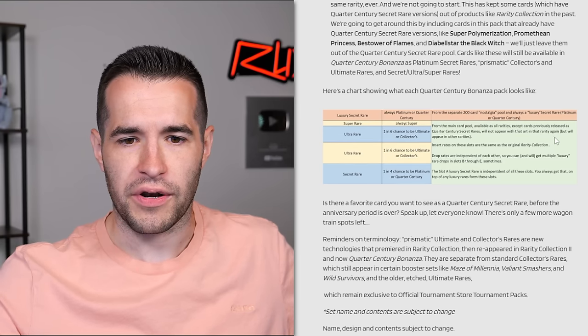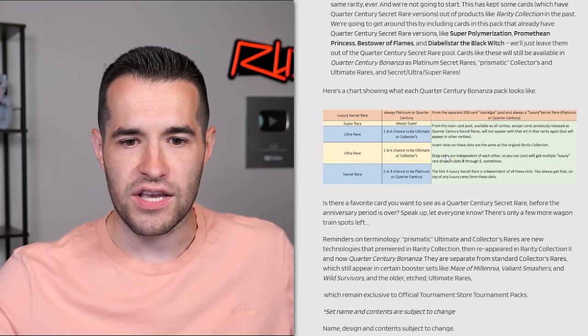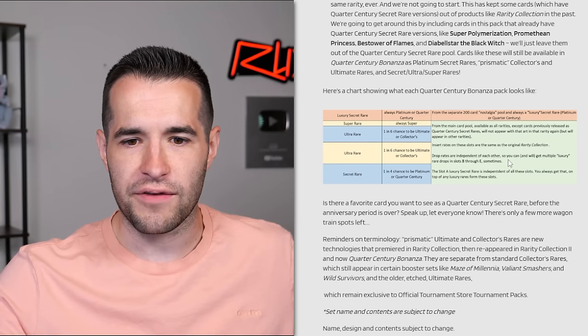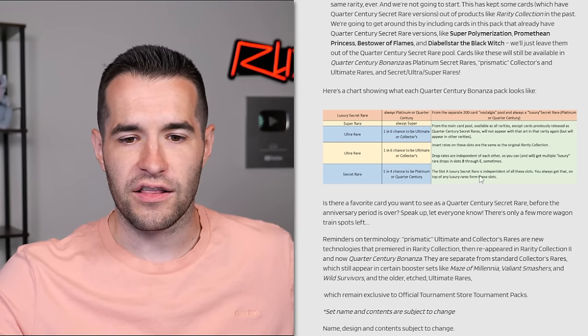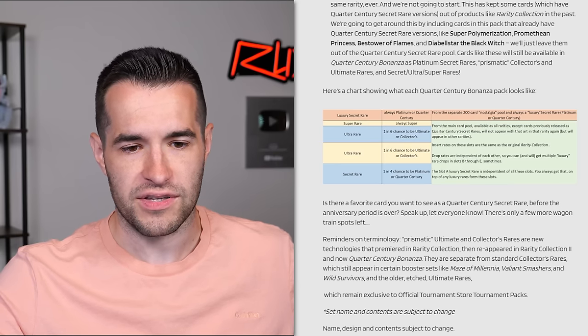QCRs will not appear in that rarity again, but will appear in other rarities. So the way we'll know is if it doesn't have a Quarter Century before, it will be in the set. If it does have a Quarter Century, it won't be in the set. Insert rates on these slots are the same as the original Rarity Collection. Drop rates are independent of each other, so you can and will get multiple luxury rares in slots B through E sometimes. The Slot A luxury secret is independent of all other slots - you always get that on top of any luxury rares.